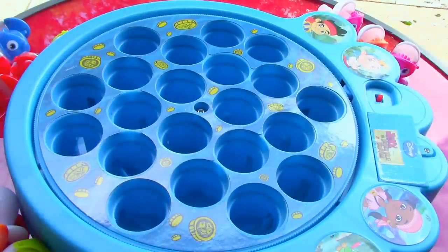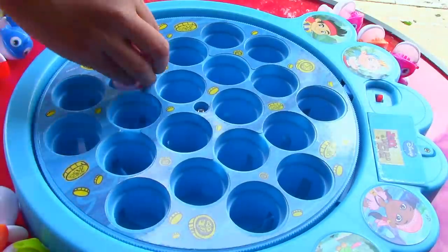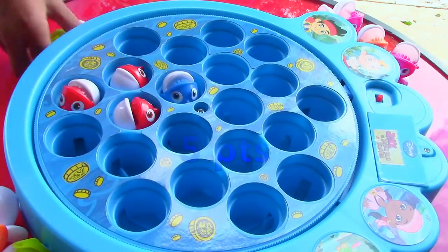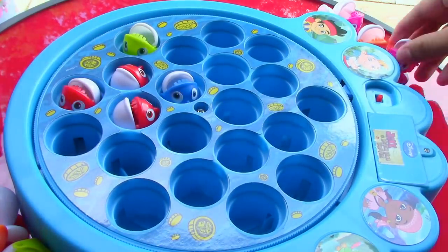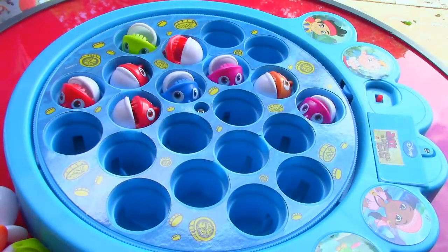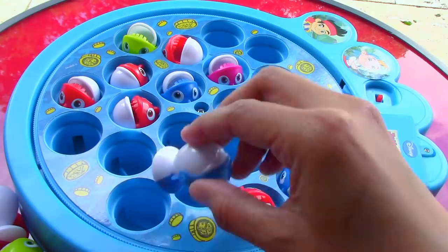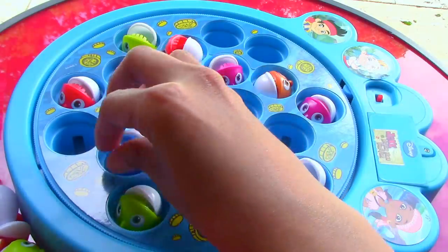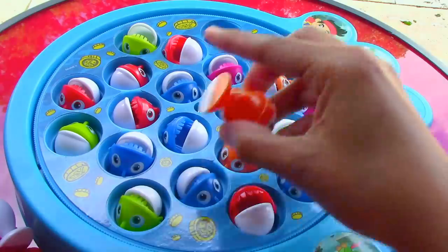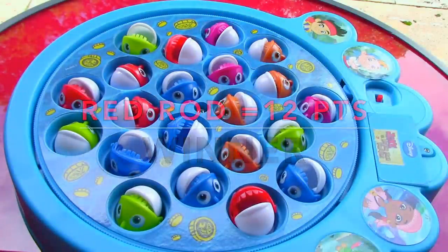Let's count how many fish we got. First, blue rod: one, two, three, four — five. Yellow rod: one, two, three, four. Now it's my turn. Red rod: one, two, three, four, five, six, seven, eight, nine, ten, eleven, twelve. I'm the winner! Yay!